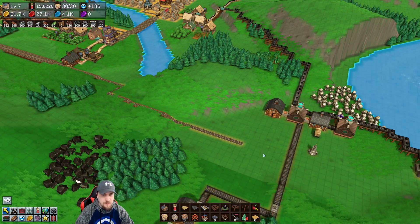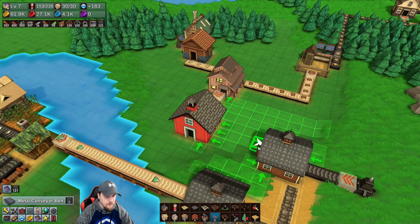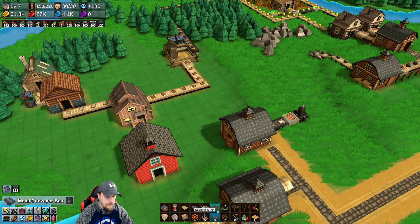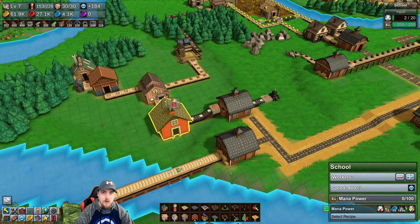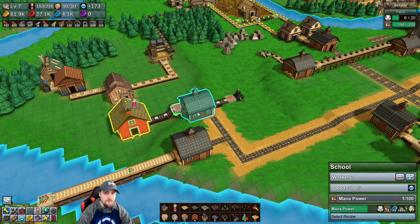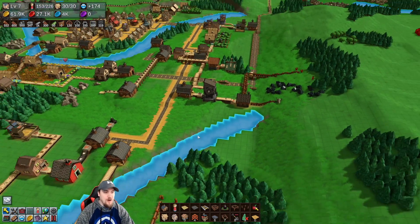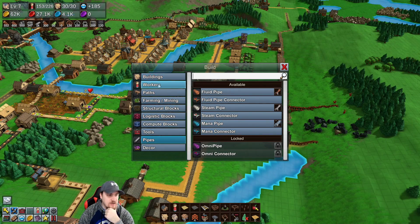We are going to expand this to include more, but not expanding at the moment. That should allow us to get some research done, and research should start being done because mana crystals should be coming over pretty fast — it's piling up. So that is that. We don't need the mana connectors yet or any of that good stuff. Let's take a look at the buildings.